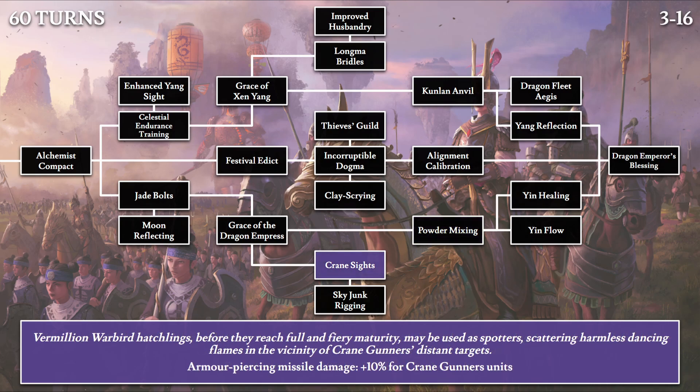Then Crane Sights: 'Vermillion Warbird hatchlings, before they reach full and fiery maturity, may be used as spotters, scattering harmless dancing flames in the vicinity of crane gunners' distant targets.' Here's our reference to the southern cardinal direction beast — the Vermillion Warbird, a phoenix-like creature, similar to the northern turtle referenced earlier. These hatchlings act as spotter units for the crane gunners, increasing their armor-piercing damage by 10%. The crane gunners have a range of 275, which is fairly impressive.